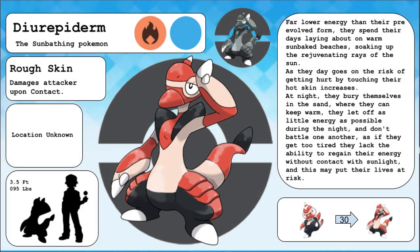Direpoderm, the sunbathing Pokemon, and the evolved form of Reptoderm. Far lower energy than their pre-evolved form, they spend their days lying about on warm, sun-baked beaches, soaking up the rejuvenating rays of the sun. As the day goes on, the risk of getting burned by touching their hot skin increases. At night, they bury themselves in the sand where they can keep warm. They let off as little energy as possible during the night and don't battle one another, as if they get too tired they lack the ability to regain their energy without contact with sunlight, and this may put their lives at risk.